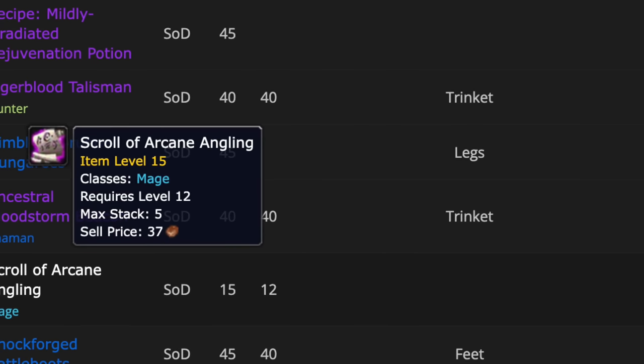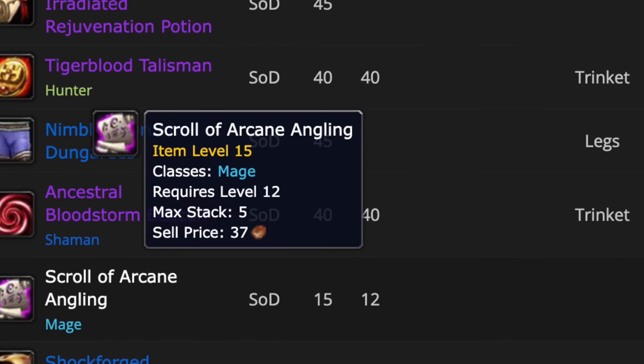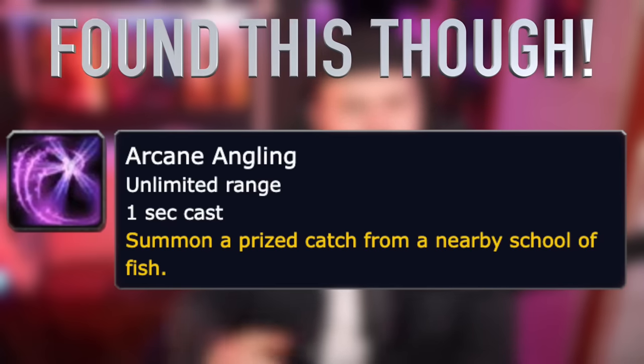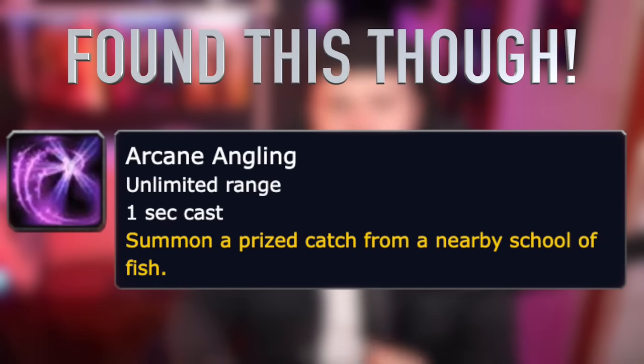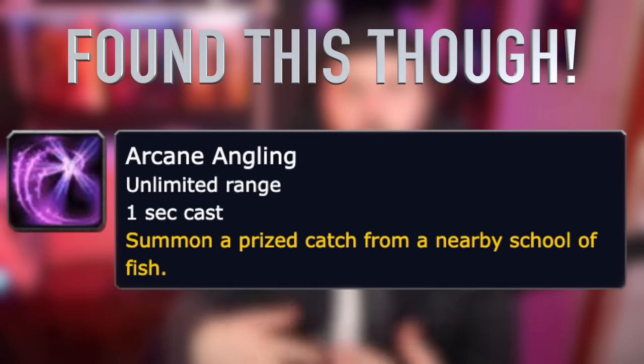There's also a Scroll of Arcane Angling. This might have something to do with a quest and not be anything to do with scrolls at all, but it is mage-specific and there's actually no text attached to it. If this had something to do with fishing - because angling and fishing obviously go together - it would be amazing if you used this scroll instead of having to use lures. So it's like an arcane-infused lure on the fishing pole for 20 minutes, and you carry these scrolls instead of lures. That's just speculation though - it could be something completely different.